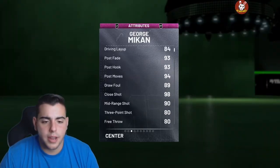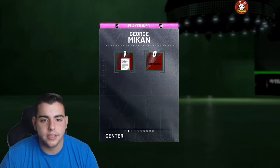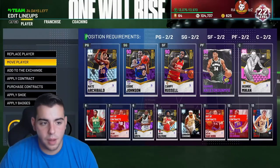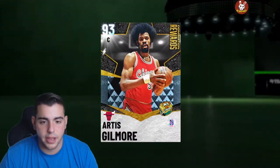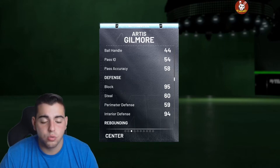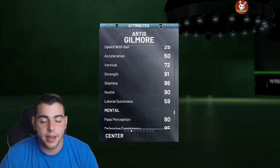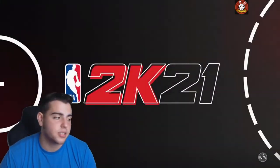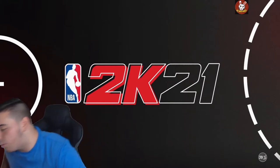Let's go over the stats quickly. George Mikan at the starting center, Artis Gilmore off the bench. George Mikan: 83% shot, 90 mid-range, driving dunk's good, blocks good, steals good — this is hype. The only thing is he's only 6'10", so he's really not that usable at center. I'm honestly gonna move him to power forward. Artis Gilmore: 92 offense, 93 defense, 80 mid-range, great block — and he's 7'2". This card is pretty stacked.